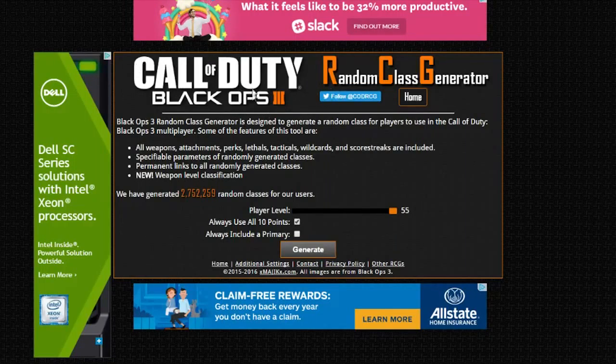It is called the Call of Duty Black Ops 3 Random Class Generator. What this thing does is it makes a class with all 10 points. It's a random class, so it could give me like an XM53, it could give me C4, it could make me run a Shotgun, a Sniper, the Dragon. So, since I'm level 108, I'm going to do that. That's a lot of classes being generated. Let's go.